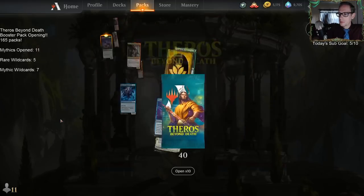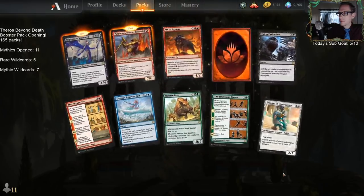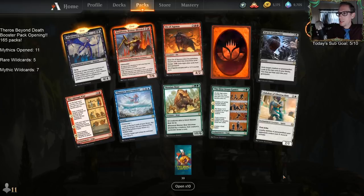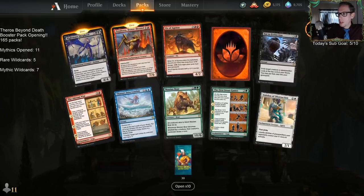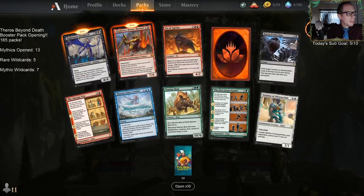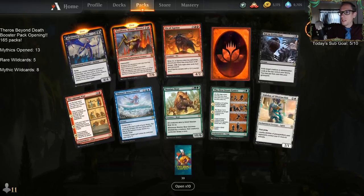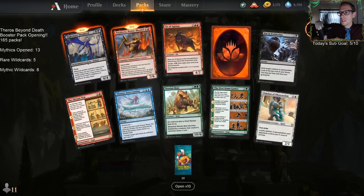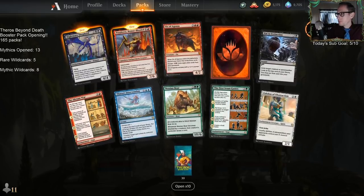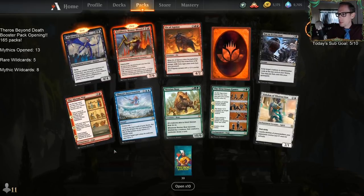Haktos! No temples this time, but two mythics and a mythic wildcard — we'll take that every time. Two more mythics gets us to 13, and a mythic wildcard gets us to 8. Finally our first Nightmare Shepherd — we need more of these. This is a pretty good 10 — the Boar isn't great but honestly he's decent.